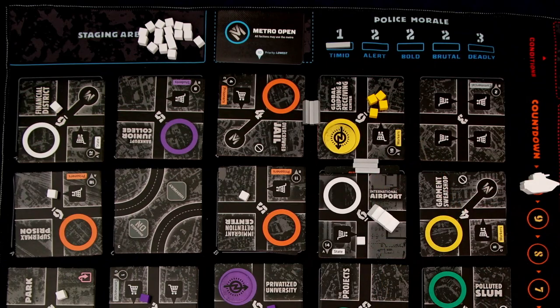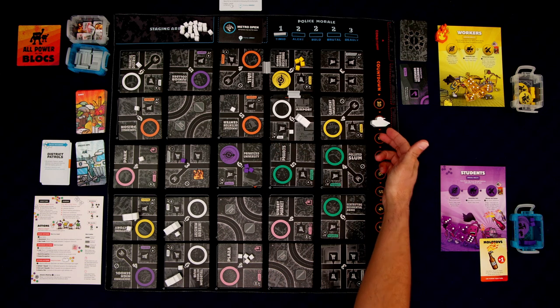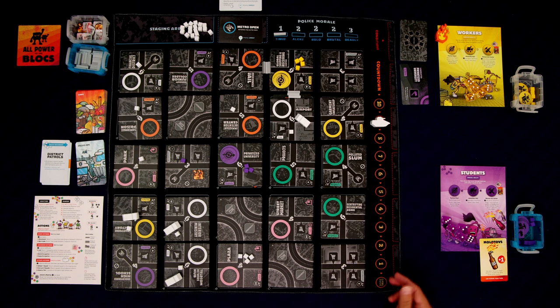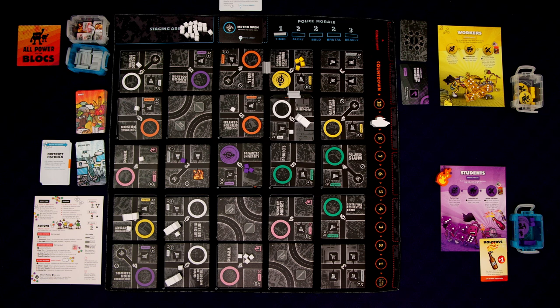We check the police morale — they're still timid. Police morale affects the countdown: the countdown only moves one space when morale is at one. We really want to keep that police morale low, because if it gets higher the countdown increases, and if it ever gets down to the game-over space, we lose. We move the flame to the next faction — they'll be first to start the next nighttime. That's a full round of Block by Block. Now that we know what we're doing, I'm going to move a little faster.